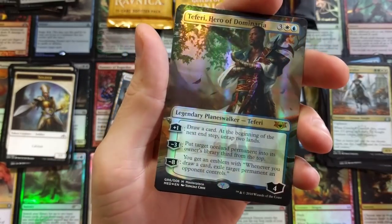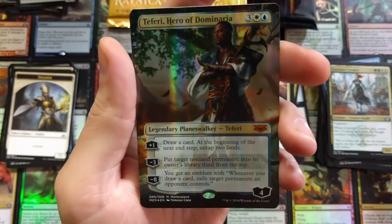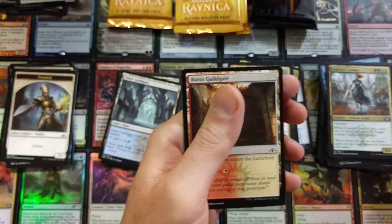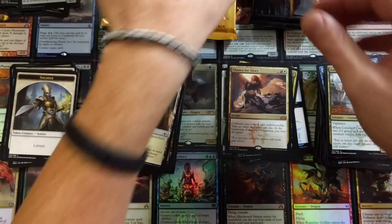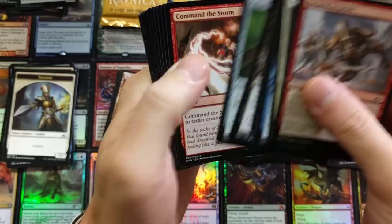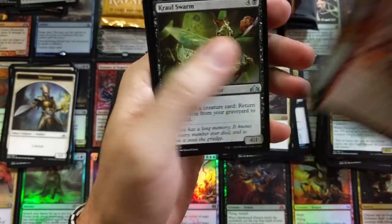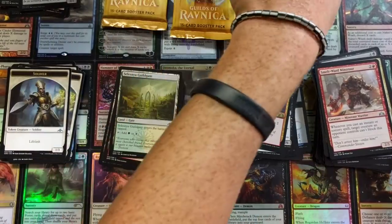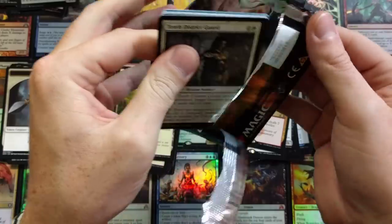Liliana is probably the bigger hit of the two down the road — it's hard to say who will be bigger. Just gorgeous cards. Had to take some time and appreciate the art on these. And there's the emblem. Ward Mentor — Conclave — Ionize — not bad, really. That's actually a really good card; they did well with Ionize.